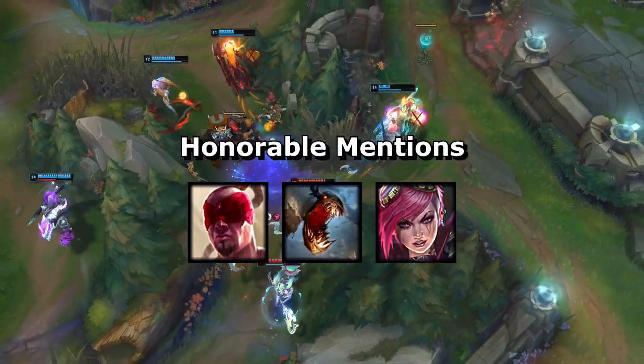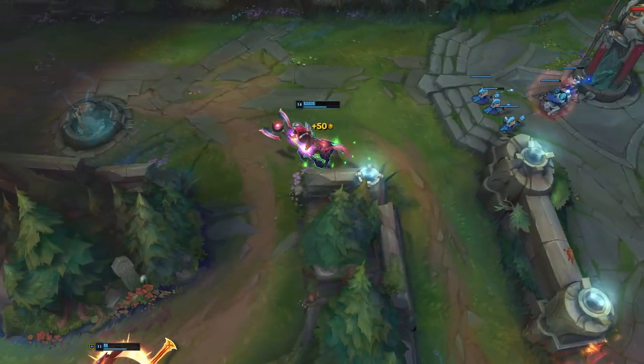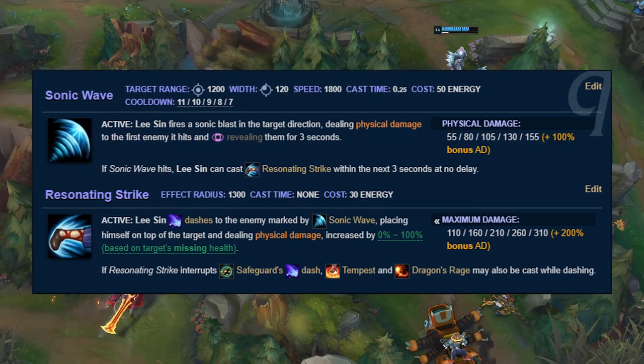Honorable mentions go to Lee Sin's Sonic Wave / Resonating Strike and Vi's Vault Breaker. Lee's Q is a projectile long-range dash and an execute all in one ability, with a modestly low cooldown of 8 seconds — definitely up there as one of the best Qs in the jungle.